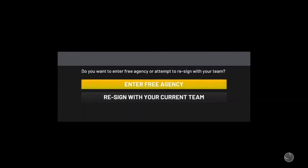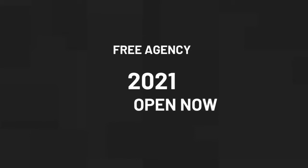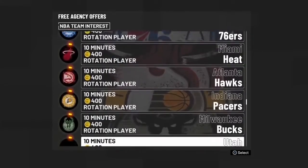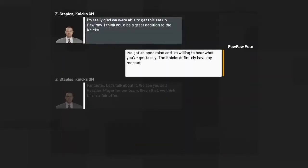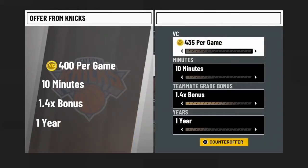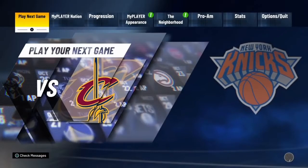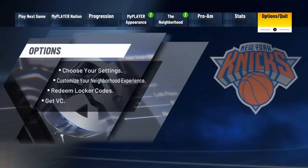You guys definitely need to pay close attention because the new step is about to happen. Enter free agency and you have to choose this specific team — if you don't choose this team you are not going to get the glitch. It doesn't work with any other team. That team is the New York Knicks. Put your VC balance to 800 VC, drop your minutes, drop your teammate grade bonus, leave it to one year. Every time you argue with them your VC goes up — from 755 to 785 per game. We're on a one-year deal.